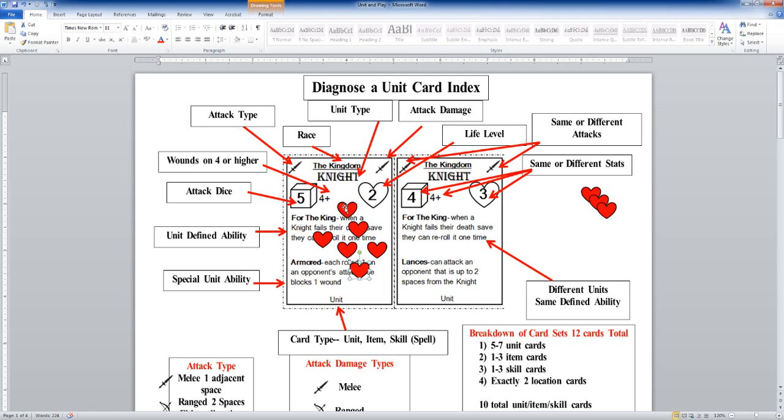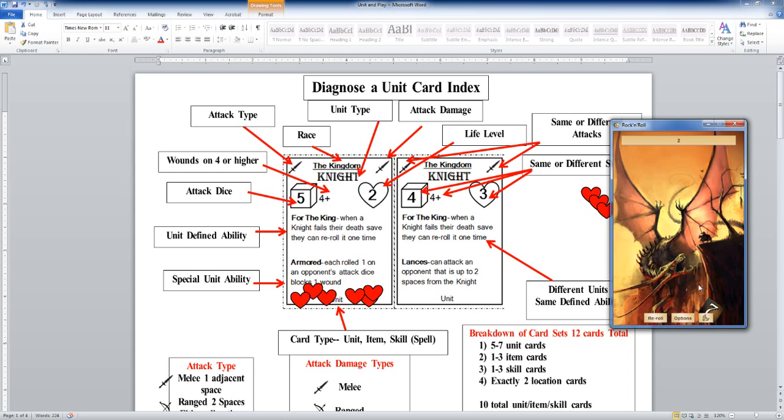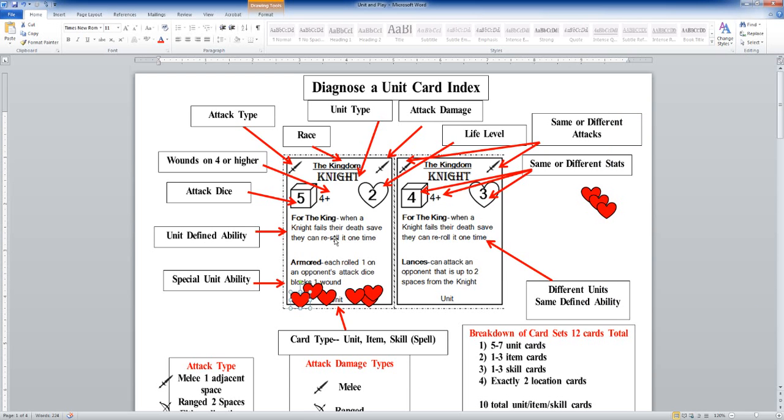Fortunately for the knight, you can see the knight has a specific ability — when a knight fails a death saving throw, they can reroll it one time. So I would get to reroll my death saving throw since I failed it. I rerolled and got a three, and I still die — because I've taken six wounds and only have two life, so the knight would be dead even though he got the reroll saving throw. You're never sure — you might have five wounds on an enemy and they could keep rolling sixes and stay in the fight forever until you wound them again.